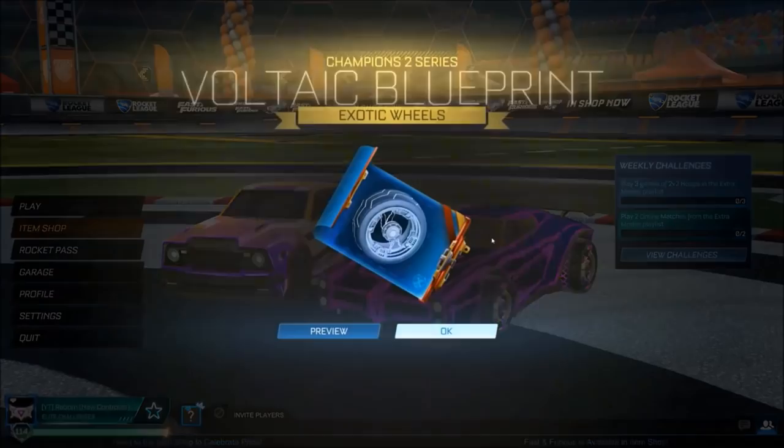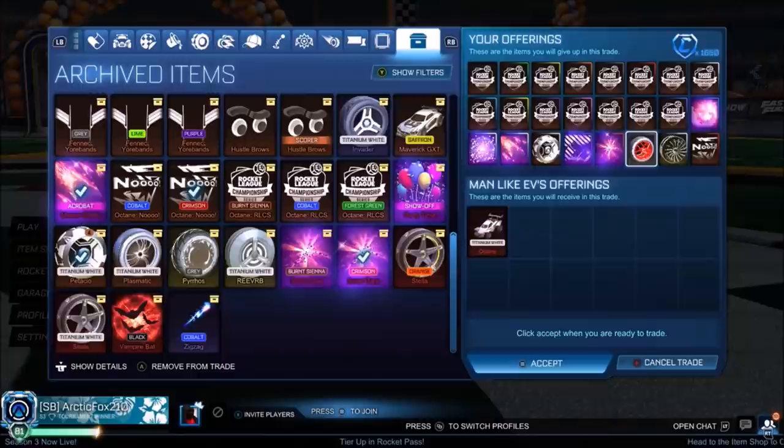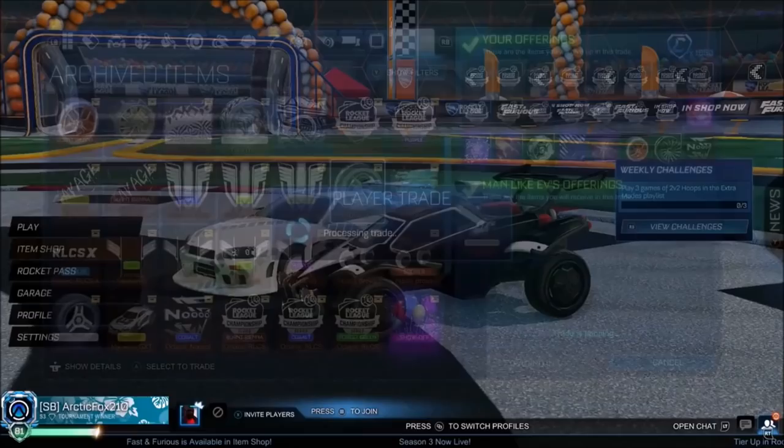At the number 9 spot, we have got this YouTuber on screen right now — he's going to be getting himself the Titanium White Octane, which is a dream item to quite a lot of people. He's paying quite a lot, but it's mostly just random stuff that's going to take a long time to sell — 1,000 credits, a ton of Black Markets and other Titanium White items, and the full ROCS set for the Octane, which is doing quite bad right now. Fair enough — get the White Octane, wait for that to rise, make a little bit of profit.